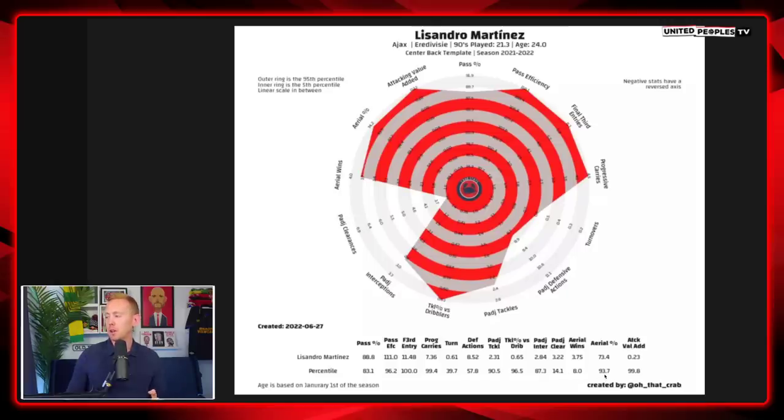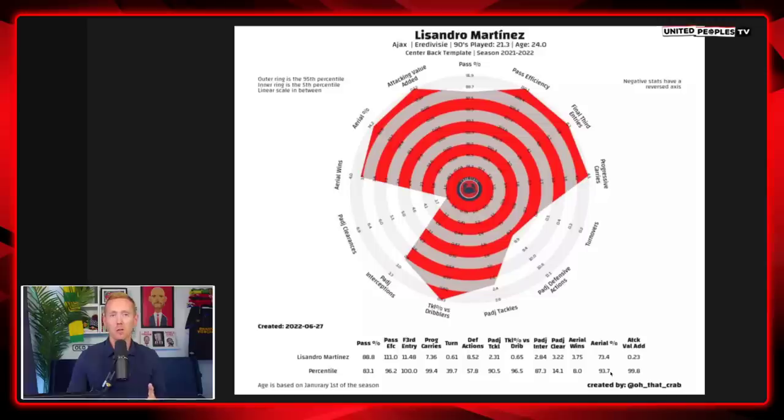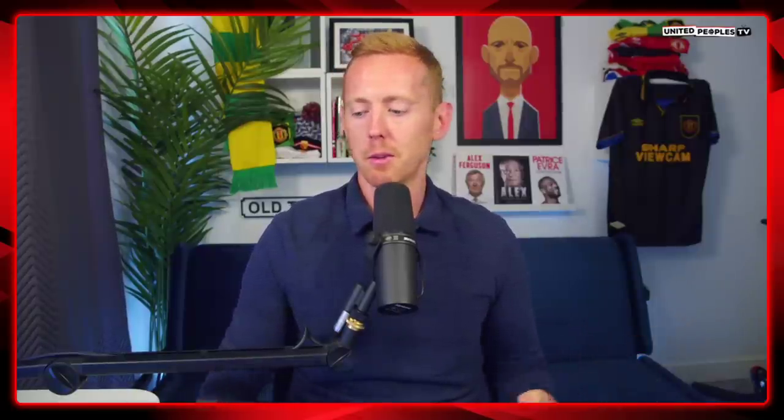The aerial win percentage is very interesting — 93.7%. So many people ask why we're signing a 5'9" centre-back, and I keep saying it's not the size of the centre-back, it's the athleticism. Lisandro Martinez is known for having a very strong leap, being very tenacious and aggressive in his playing style. Height isn't everything — we've had massive centre-backs and we're still conceding from corners and set-pieces.